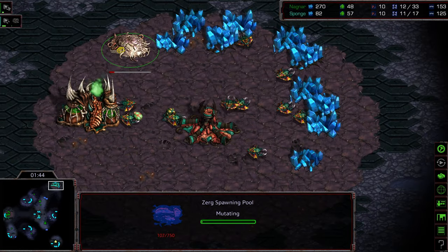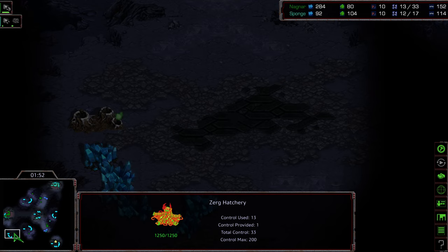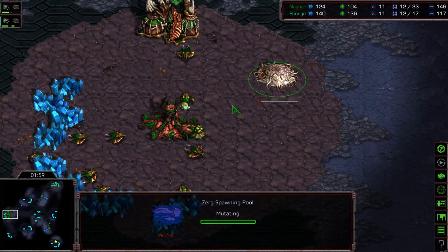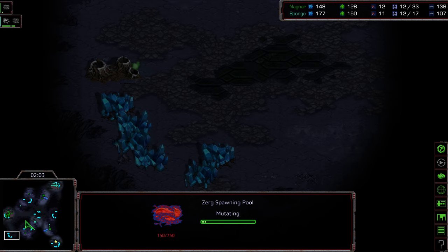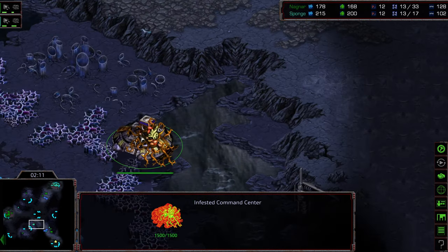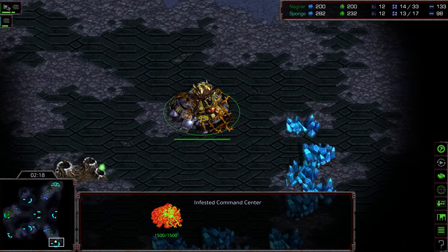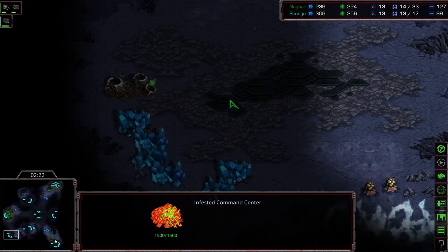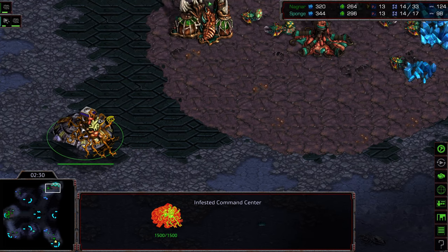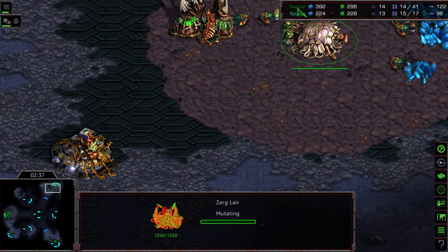Sponge going for 11 spawning pool — kind of odd build orders altogether. Usually you don't see 11 spawning pool; it's more like 12 spawning pool. Spawning pool being dropped from Nagnar as well. Did that drone just die? It's possible — anything's possible on these maps. In the meantime, Nagnar has his command center floating into his opponent's main. Nagnar actually in chat letting me know there's an invisible floor thing — right, in Inner Coven you've got those invisible floors you need to attack with overlords before you can place the second hatchery.